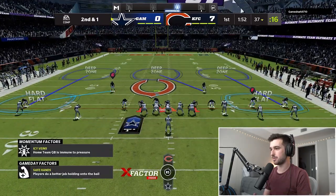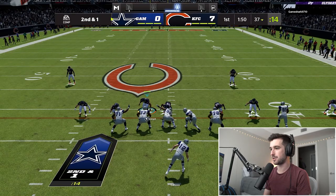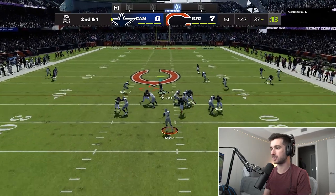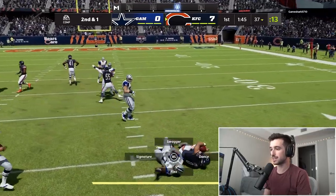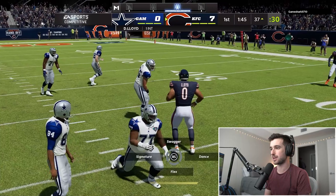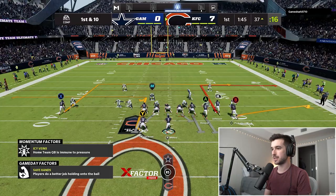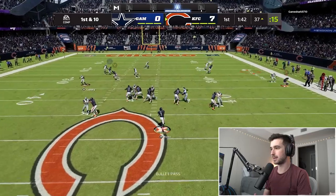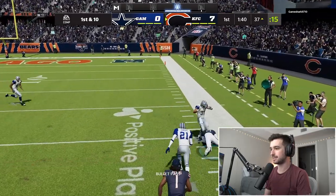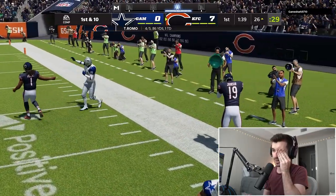All right, we're gonna send the dogs at him this time because he's going five wide. He's got no way to block a blitz here. This is why five wide isn't good in Madden, in case you're ever wondering, and he throws it right at Devin Lloyd. It gets kind of suction tackled, but we might force a rage quit pretty soon. I'm just gonna go to RB here — easy dot. Keep running your man blitz, dude. I have a money play.